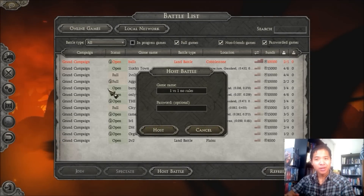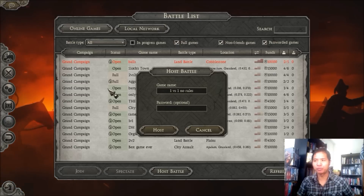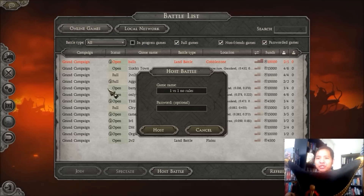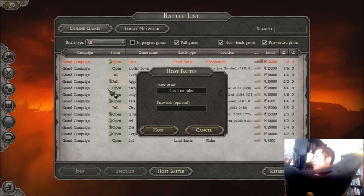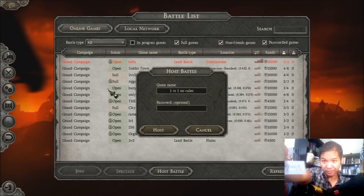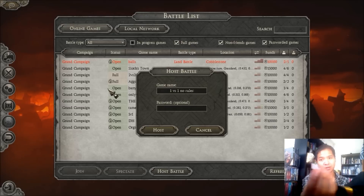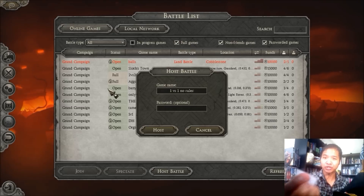Hey guys, Prince of Macedon here. We're going to do another auto-generated army battle, continuing with my auto-generated army series. All the factions are listed in this hat, and I will pick a faction from the magical hat. Who are we going to be today? The Vandals. Have I used these guys already? I think I have, but that's part of being random — you might get the same faction again.